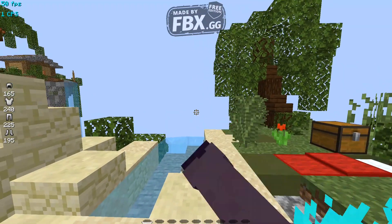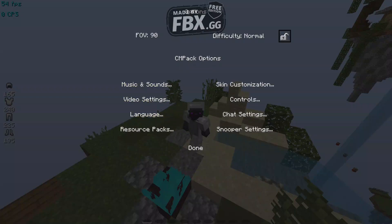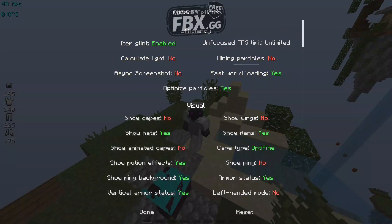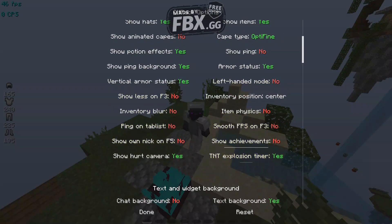The first thing I'll be showing you is the FPS boosting settings. Go to Options and you'll see the CM Pack options button — just click that. The efficiency section is responsible for the FPS boost. Fast world loading — I recommend putting this on yes. Mining particles — put it to off. Unfocused FPS limit — put it on unlimited. Calculate light — I don't recommend it.